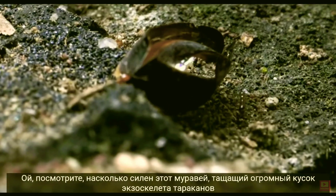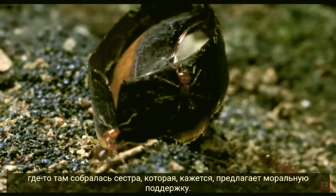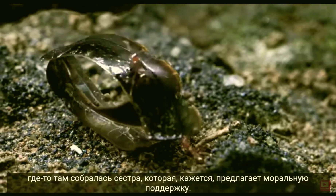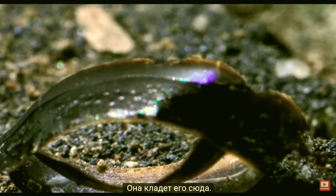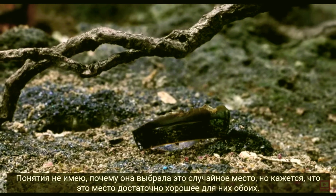Have a look at how strong this ant is, lugging a huge piece of roach exoskeleton somewhere, with a fellow sister coming along for the ride — offering moral support, I guess. She places it down here. No clue why she chose this random spot, but it seems good enough a spot for both of them.